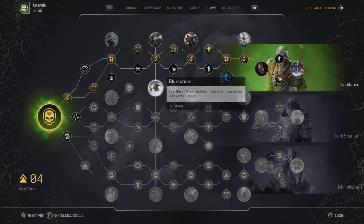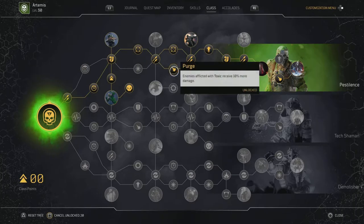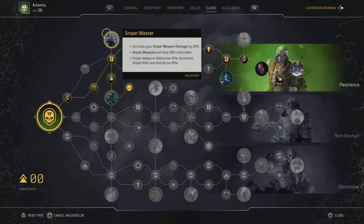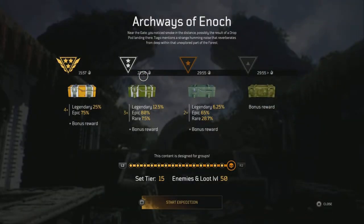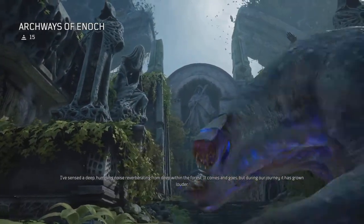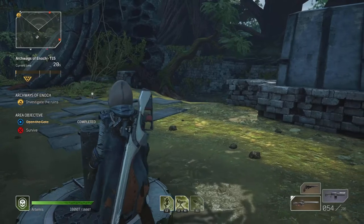Now this is what we're going to do to test this out. I'm going to go top tree Techno Master and switch some things up a little bit. We're going to go with my lovely CC build, so it won't have the maximum amount of damage — but we are going to use just one of the nodes, just 20 extra percent damage on the sniper. So this is not fully optimized at all.